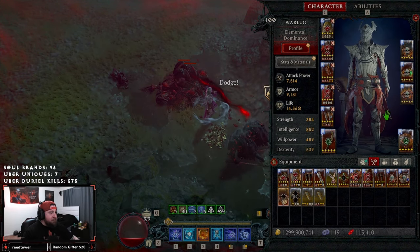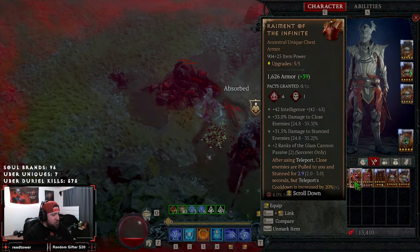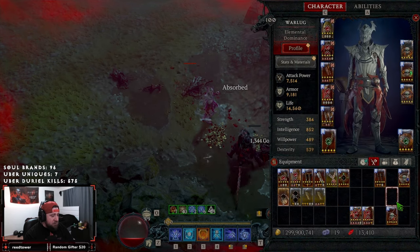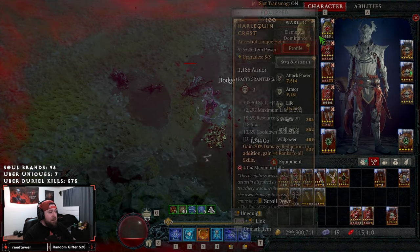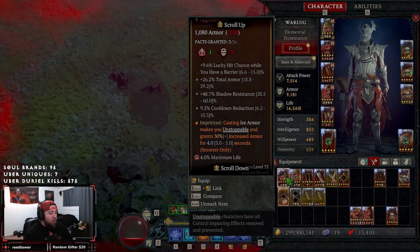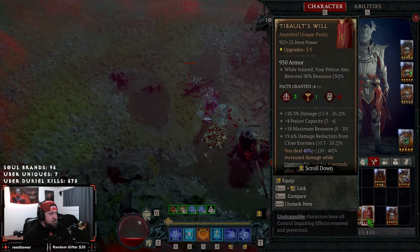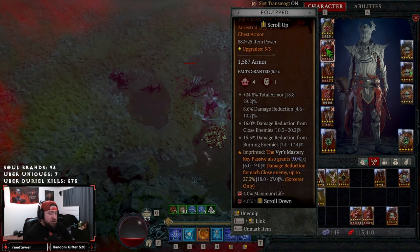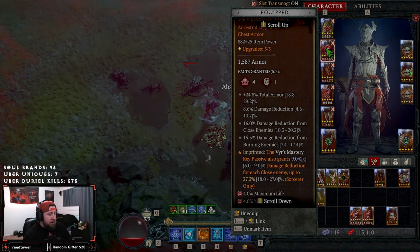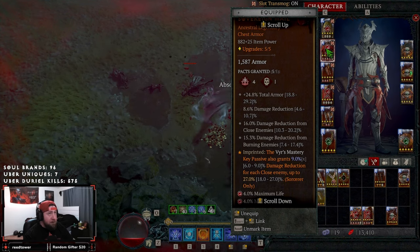Let's go over the gear. Pretty much all gear pieces are the same, but we did swap out Remnants as well as to Vaults because we don't need them. We also swapped out our Amulet of Disobedience, which we no longer need — however we put it in other places. You do not have to have a Shako here; it helps but you could run a normal helmet or a God Slayer helmet, which is perfectly fine. The main reason we swapped out Remnants and Vaults is because we want as much damage reduction and total armor as possible. On this chest piece we got total armor and three damage reduction rolls — this is perfect — as well as Vyr's Mastery for an insane amount of damage reduction from the key passive.